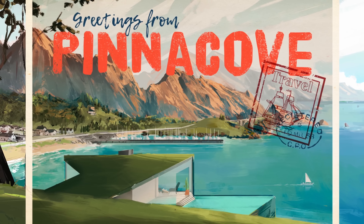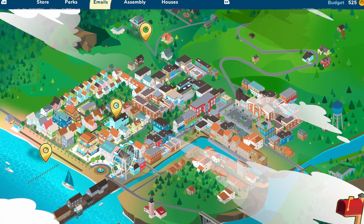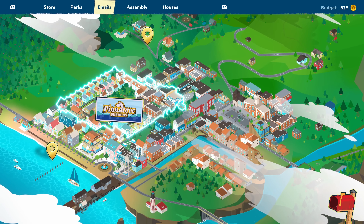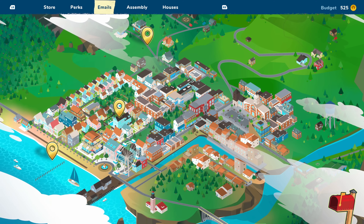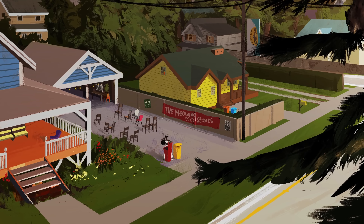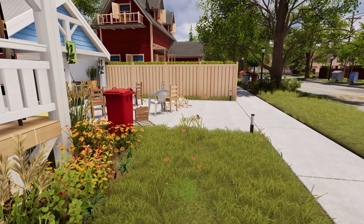Pinnacove is a small tourist town that grew in place of a fishing village dating back to the 18th century. In the early 20th century, a large group of Italians settled there and came up with the name Pinnacove, which refers both to the town and the bay that surrounds it.